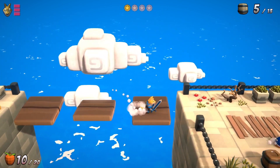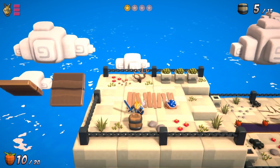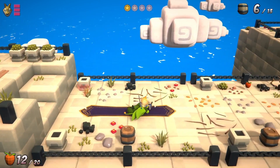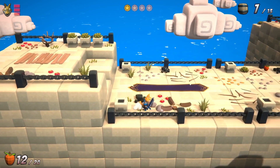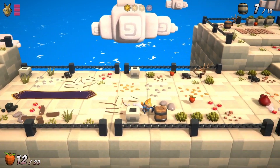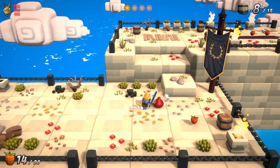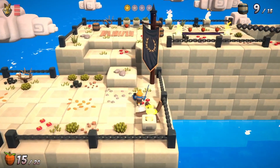The coins are hidden throughout the level — sometimes they're off the beaten track, over a more dangerous pathway, or you have to complete some sort of mini puzzle to find them. Some examples are like pushing a ball into a hole, melting ice blocks, stuff like that.